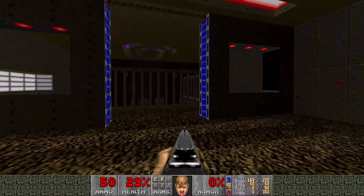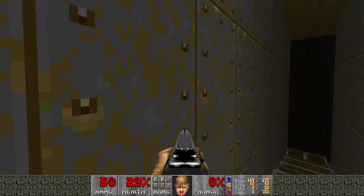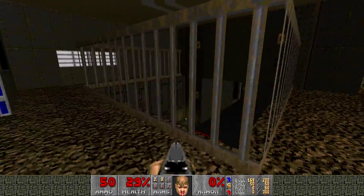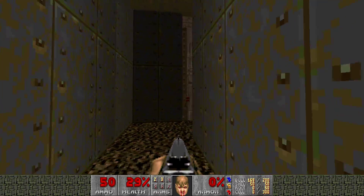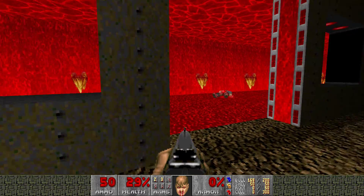I give out the shotgun in Map 7, the chaingun in Map 8, the rocket launcher in Map 10, the plasma gun in Map 20 unless you find the secret level, the super shotgun in Map 15, and I don't give the BFG until Map 27 — because I mean, come on, it'd be too easy.